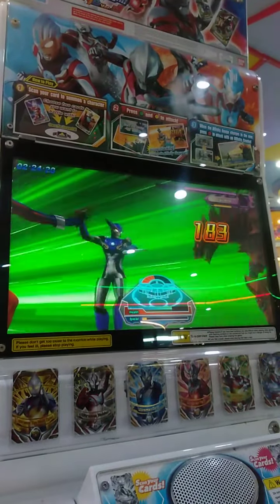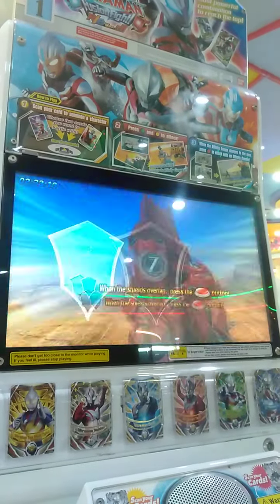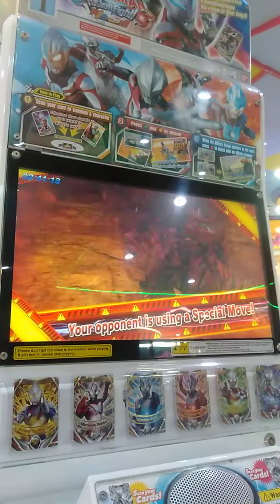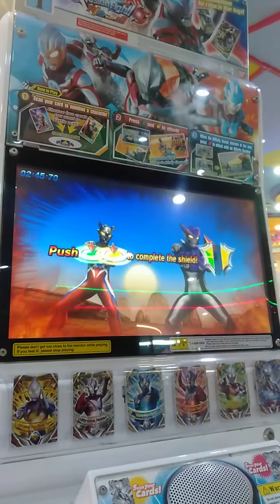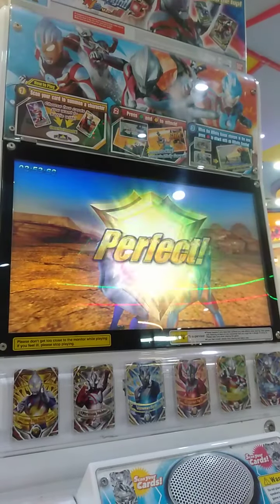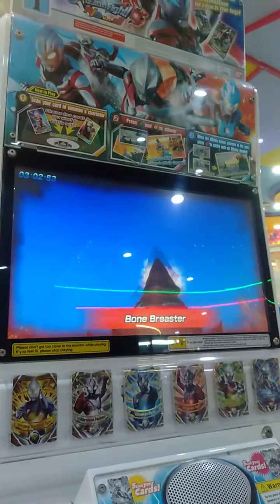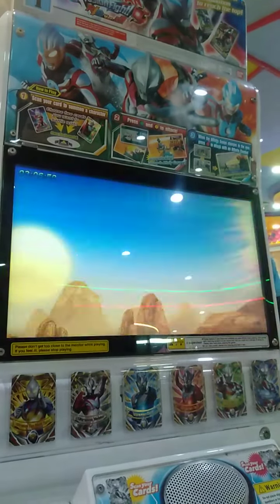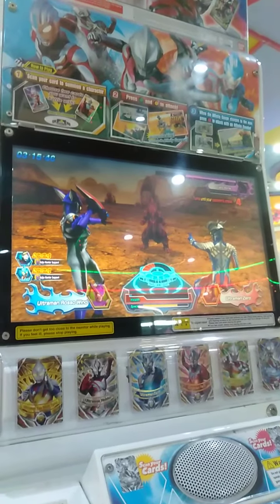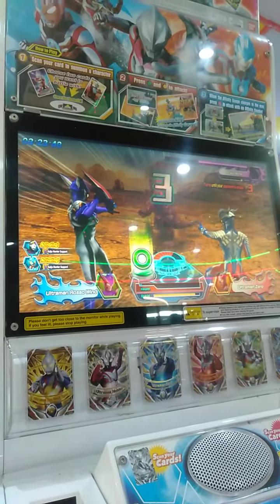What a great combo! Your opponent is about to attack you. Press the buttons with the right timing to guard against the attack. Here we go! Perfect! Your opponent is using a special move. Press the buttons to complete the shield. Here we go! Nice job! Ultra success! You've barely survived that! Time for your attack. Press the buttons and go on attack! Your opponent is upset. What a great combo!